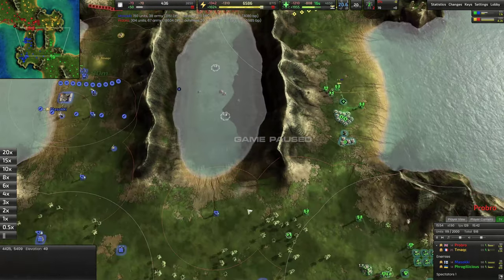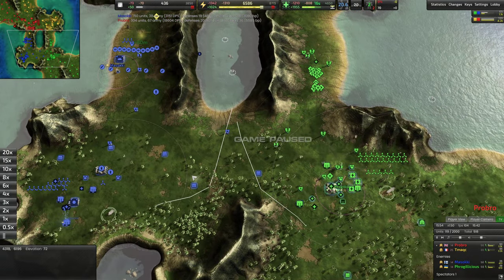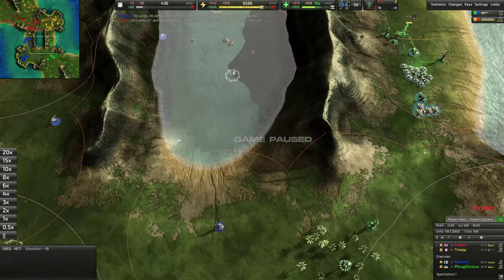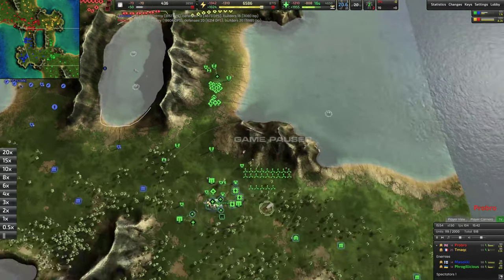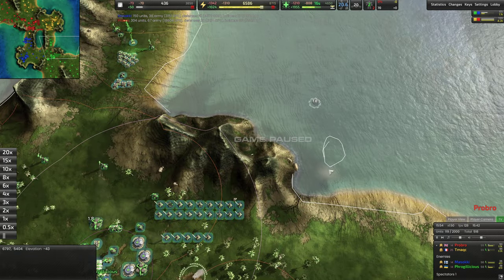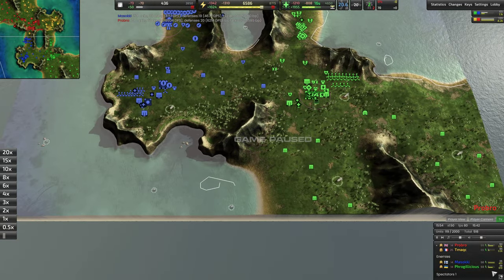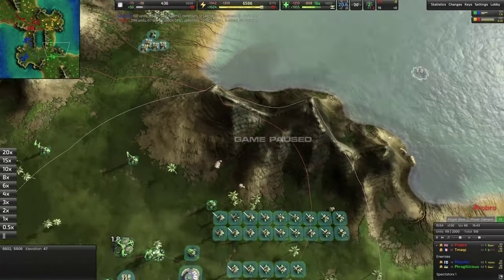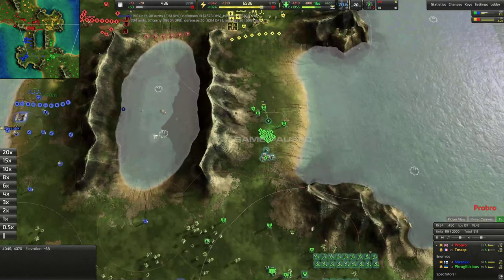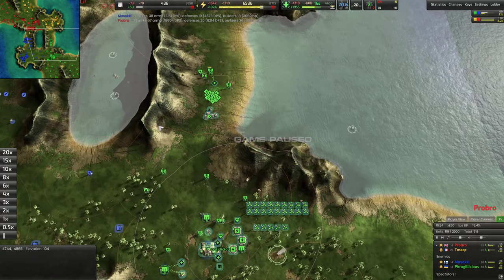There are some amphibious units here that red is just using defensively, but these could actually just roll right through here into either of your bases. That goes back to what I was saying initially about where amphibious units can move up. There are all these coasts that potentially could see amphibious play, so just having a radar in the water for sonar coverage can help a lot. At the very least, having a couple of light laser towers in the back so that if something comes through, it'll take some damage and you'll have time to respond.